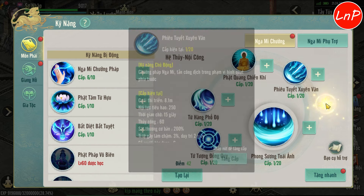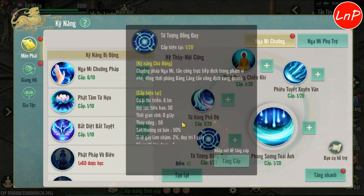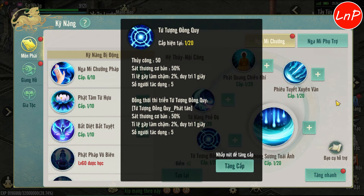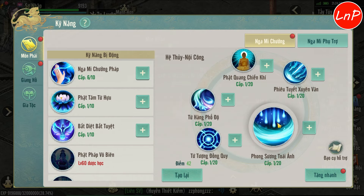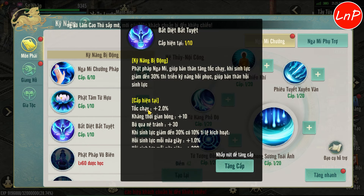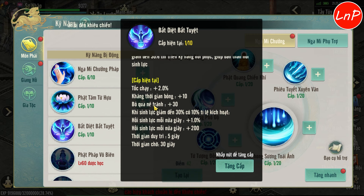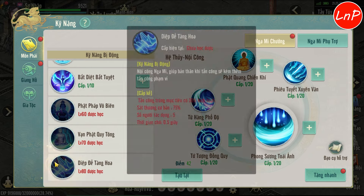Anh em muốn sóc nam thì sau khi full Phiêu Tích Xiên Vân, tăng full Phật Quan Chiến Khí, sau khi full 2 chiêu này thì tăng full Tư Tượng Đồng Quy. Còn nếu anh em muốn nam duy trì thì tăng full Phong Sử Tài Ảnh. Bị động thì chiêu này sẽ tăng full, sau đó tăng 1 điểm chiêu kia thôi - chủ yếu lấy 8% sinh lực cơ bản. Bức Tiệt Bức Diệt thì tăng tốc chạy, tăng bỏ qua né tránh - nên tăng vì có thêm bỏ qua né tránh mình đánh sẽ trúng đối phương nhiều hơn. Chưa kể khi tăng full, máu giữ 30% chúng ta sẽ được hồi máu lên - hỗ trợ khi gặp nguy kịch. Phật Pháp Vô Biên tăng full, Vạn Phật Quy Tâm tăng full, và Diệp Đế Tàn Hoa cũng tăng full.